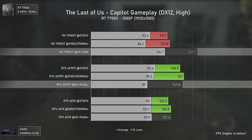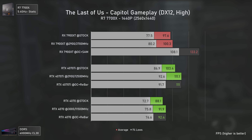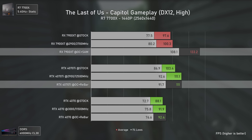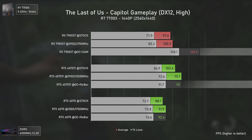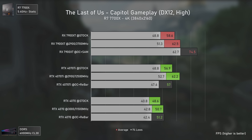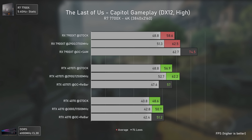Our second Vulkan title is Red Dead Redemption 2. At 1080p, although the minimums are quite low with the Nvidia cards, the averages on the RTX 4070 Ti are actually quite good, being very close to the RX 7900 XT. At 1440p, the RTX 4070 Ti's averages are only slightly behind the RX 7900 XT, which is great to see. And strangely, that's maintained at 4K — the RX 7900 XT is not much faster in average FPS, but delivers a much smoother experience overall.